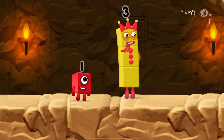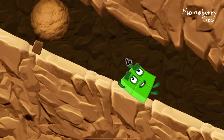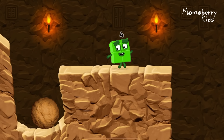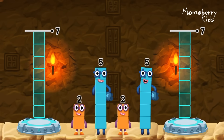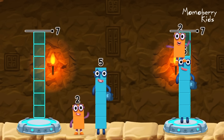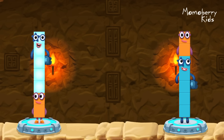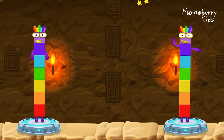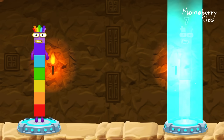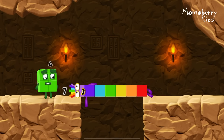I think three might need one's help to get past that wall. Share the number blocks evenly to make two groups of seven. Five. Two. Two. Five. You got it. Two plus five equals seven. Five plus two equals seven. Seven equals seven. I am seven. I am seven. Great.